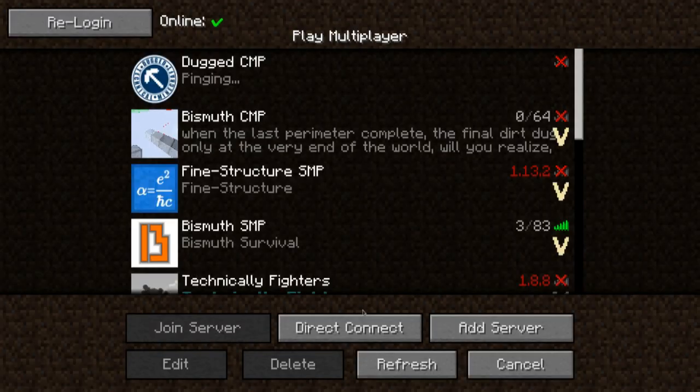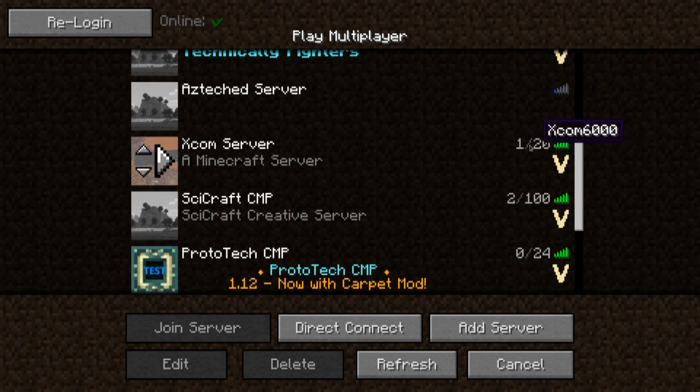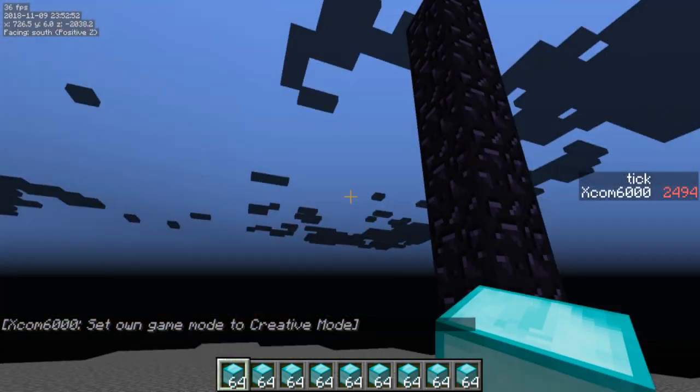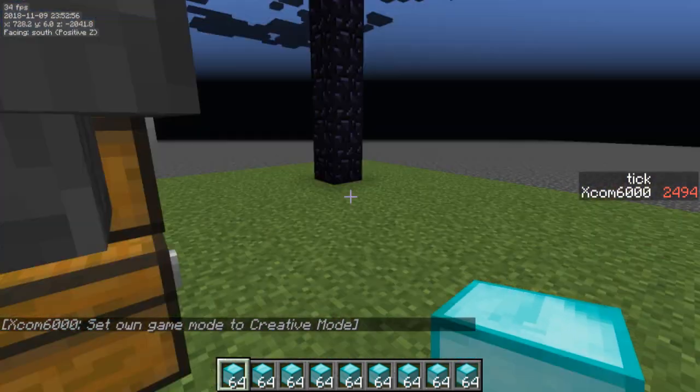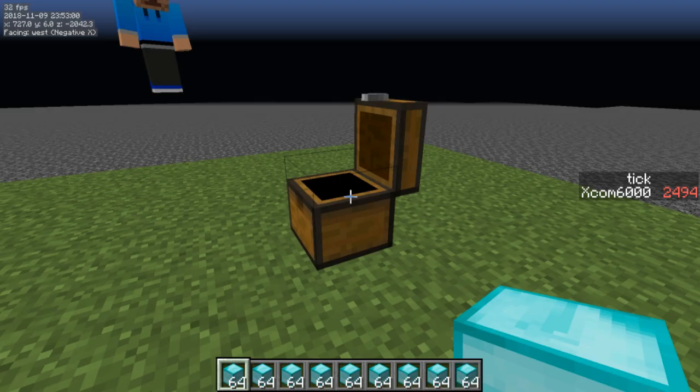So Sky Rising is logging out, and then XCOM is going to fly away and come back, and the chunk should regenerate. And the obsidian pillar is back, as you can see. This contraption has reset itself, and we have basically duplicated a chest of diamonds.